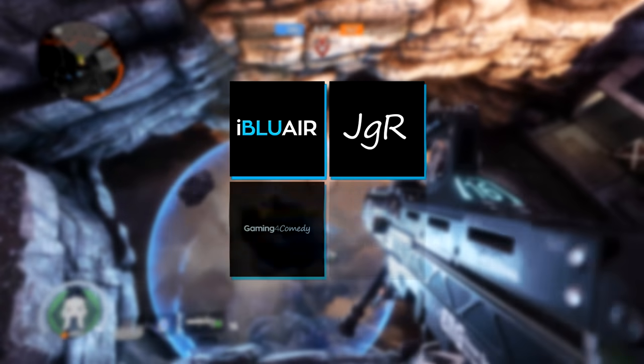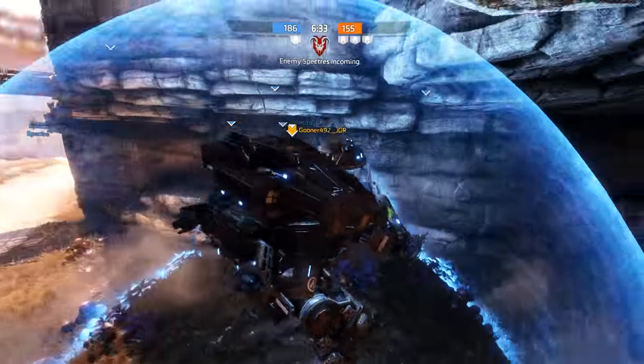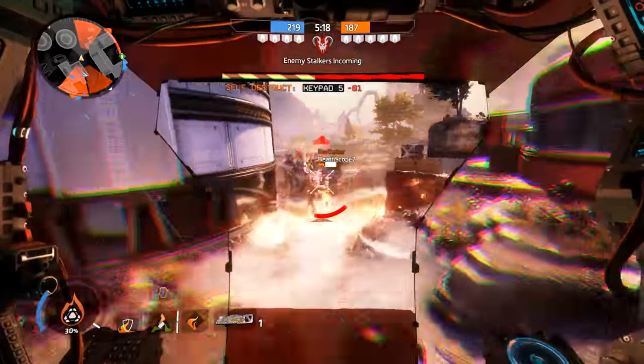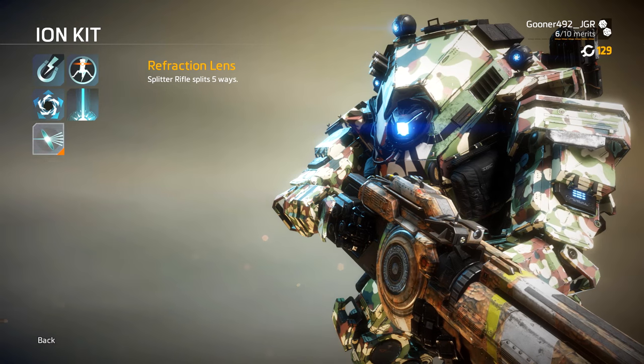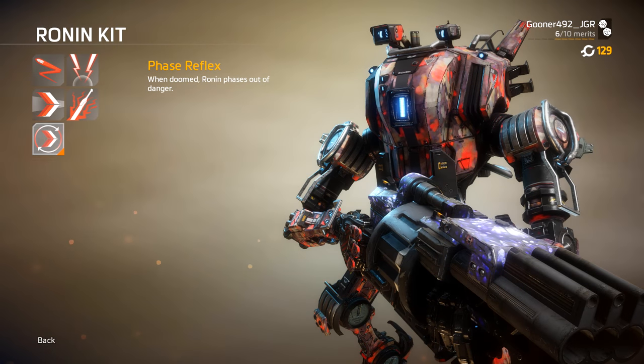Your Titan is your best friend and partner in battle. It'll go wherever you go and fight for you until its dying breath. On top of that, your Titan is special. There aren't an infinite number of configurations for every model, but there are options that allow you to tailor your big metal sidekick to best suit your needs and desires.